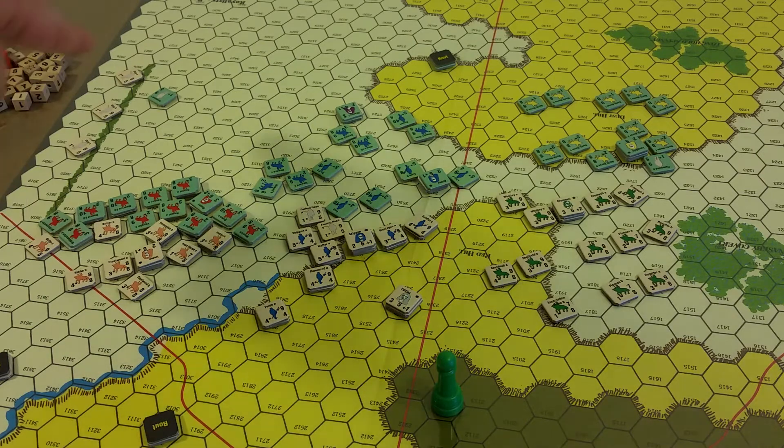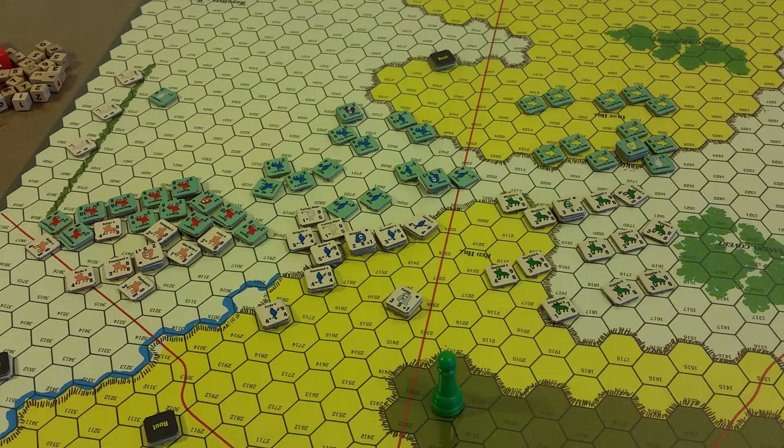Skirmish units don't follow commands and do not need to be checked for being out of command. At the beginning of each movement phase, all combat units except skirmishers must check to see that they're within the command span of their leader. So skirmishers are never out of command.